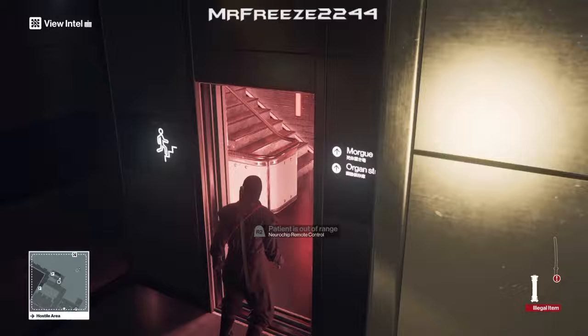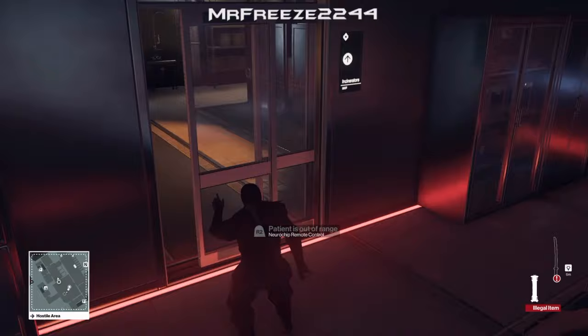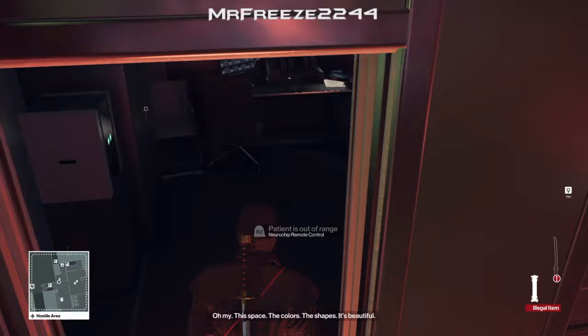Now we're going to retrace our steps and head back into the morgue, where the Kill Bill reference is. So we're just going to retrace our steps, go back up the stairs, through the door, turn left, and then circle all the way around clockwise. I'm just trying to get through this as fast as possible. Crouch run through this section, activate the remote control, and then come over to this little room and destroy the evidence.